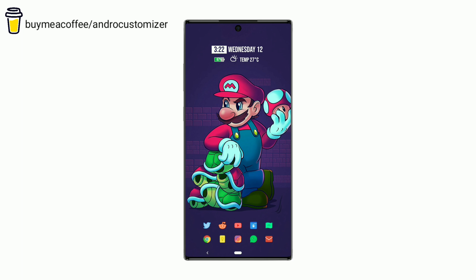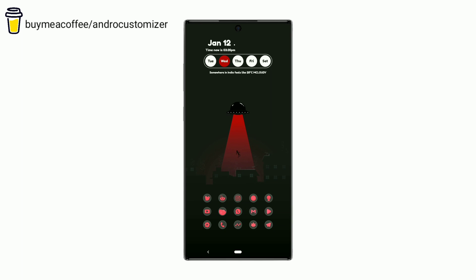Let's move to the last UFO setup of today's video. The day which is highlighted is the current day. Along with this, it also shows date, time, temperature, and weather condition. Icon pack used is Intense Red Icon Pack.